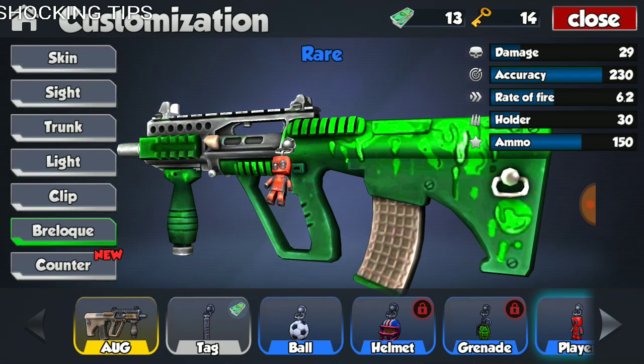Looking at the AUG without any modifications, it has stats of 29 damage, 230 accuracy, fire rate of 6.2, holder of 30 rounds, and total ammo of 150. Looking at this weapon, it doesn't look all that impressive initially. The only thing that looks quite impressive for an assault weapon is the accuracy — 230 is really, really nice and it's up there for assault weapons. But its damage is pretty low, and its fire rate is really quite low as well for an assault weapon. Assault weapons are usually pretty fast, and this is toward the lower end of the spectrum.